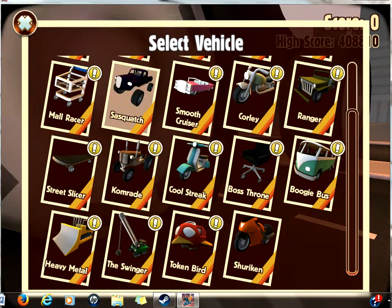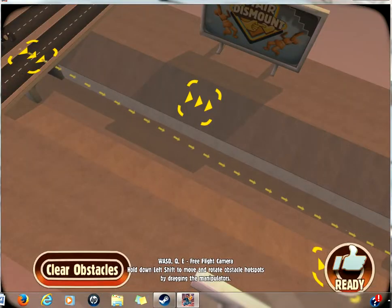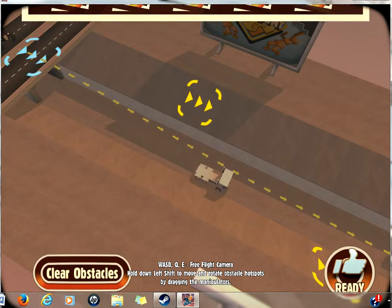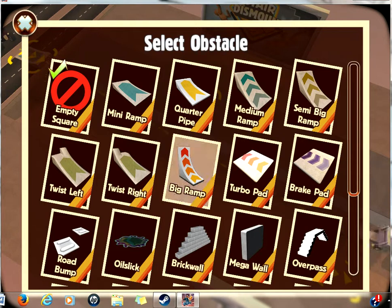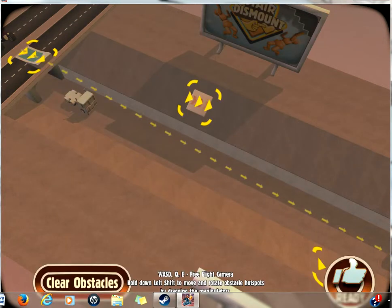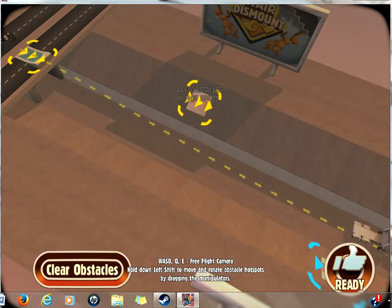I'm gonna take the Sasquatch, just cause it's my clean name. And you can also change around the obstacles. As you can see here, I'm going to put a small ramp there, and put a turbo pad there, and a turbo pad there. The turbo pads make you go faster. And the ramp is — I hope — which one of the ramp is.